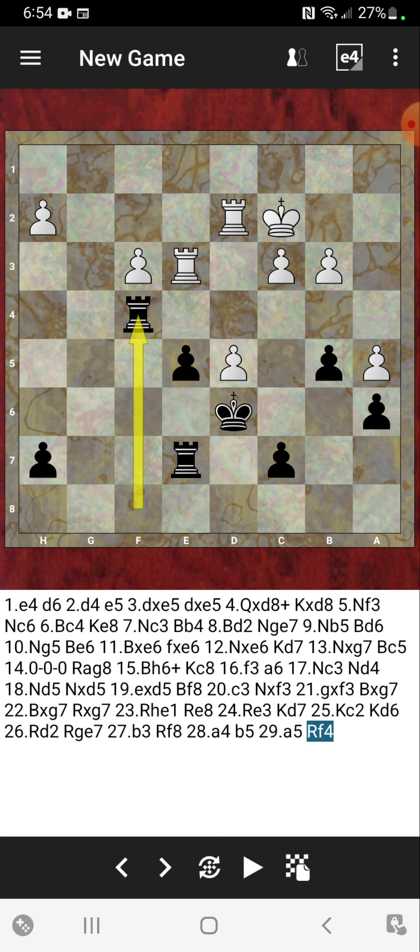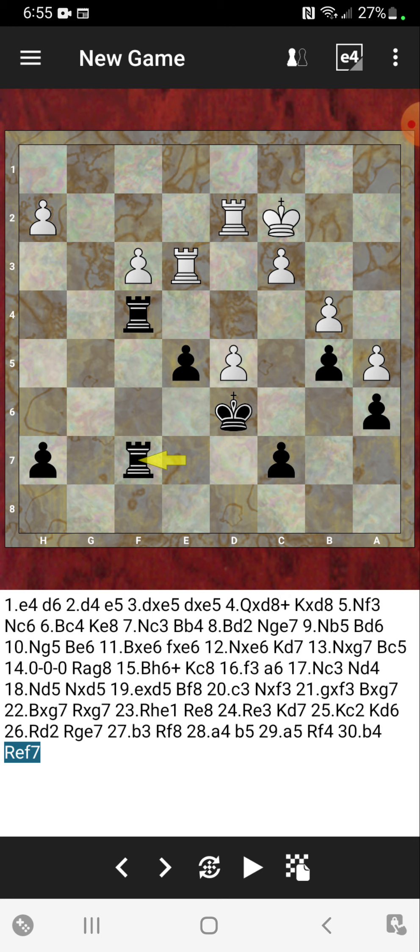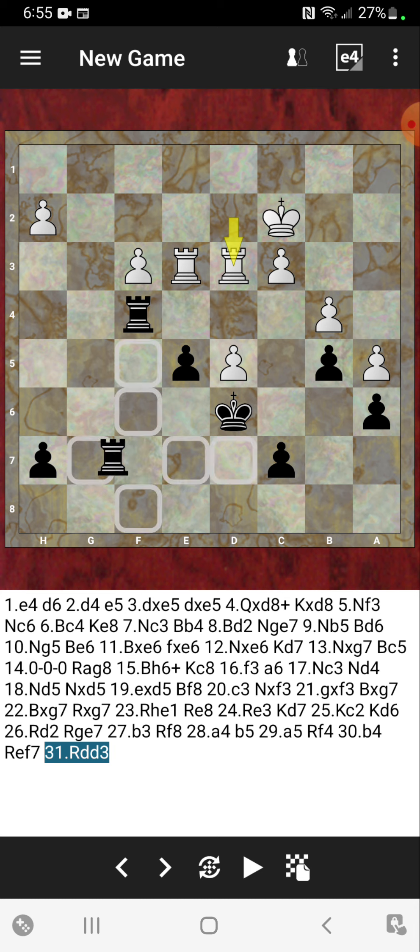Rook to f4 played from black, and I like this move a lot from Michael — I think this is special play. After b4, pushing all those pawns on the queenside, rook e to f7 — now doubling up on the f file. Michael is completely committed to the f file, whereas before he was committed to the e file. See how he maneuvered those rooks — doubling from one file and then doubling to the next file. Rook from d to d3, and rook to g7 was played, then rook to e2.